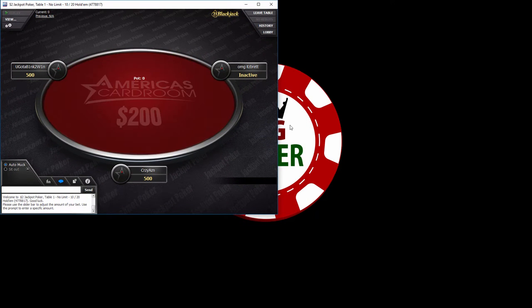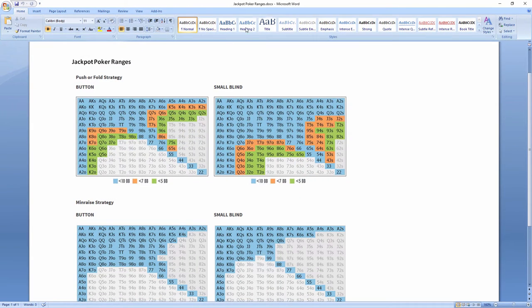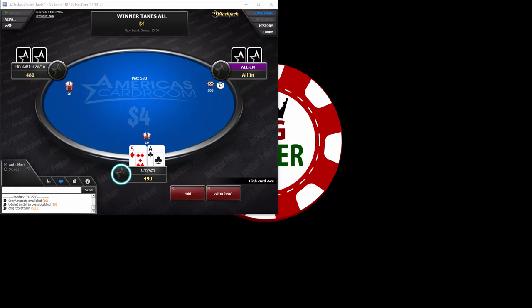You'll notice that it's doing its little spin, and we're playing for four bucks — the lowest amount you can play for. I have my range sheet right here and I'm going to pull it over on the other screen, and we'll pretty much be following that. So this is the fishy type of stuff you need to watch out for.